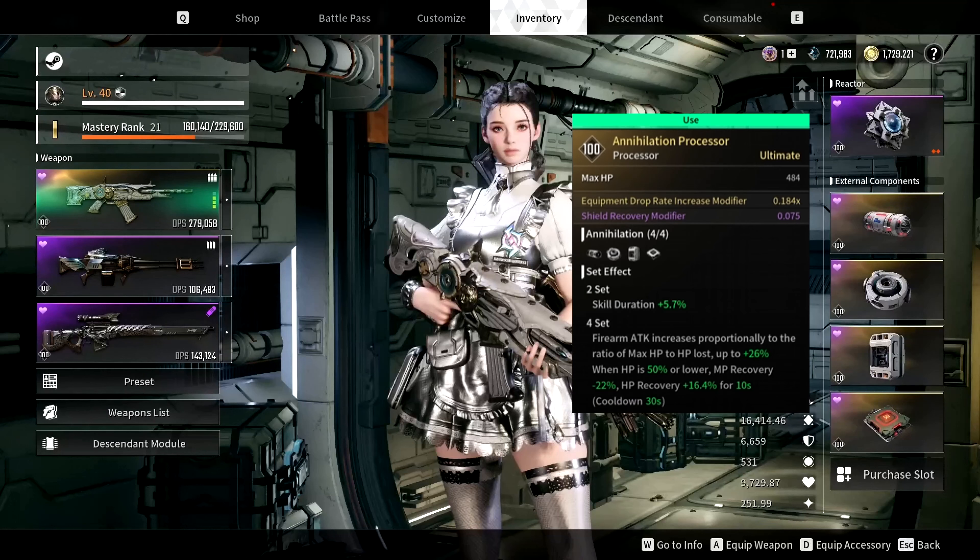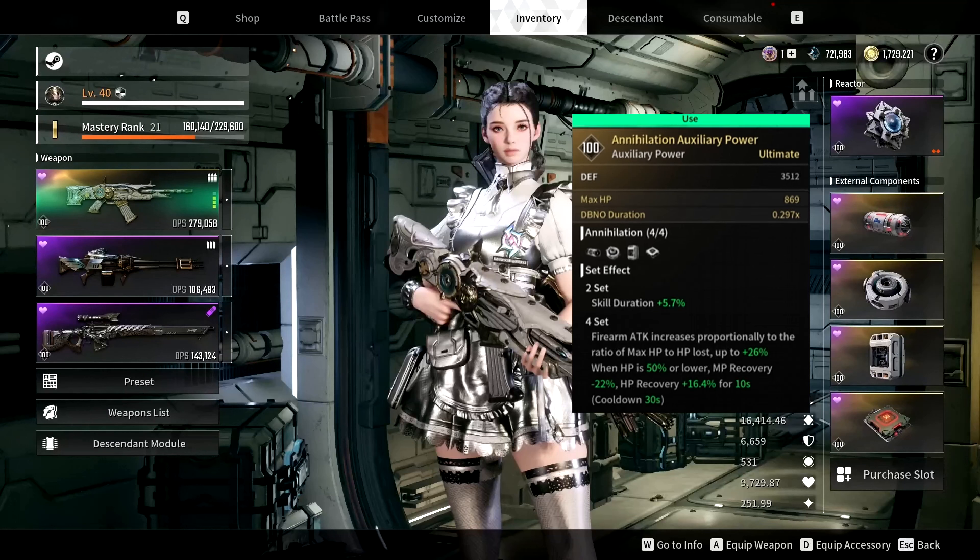External components are even more RNG-dependent, at least until you've played long enough to find good stat rolls. For our build I recommend the Annihilation Processor for increased max HP. With all four set pieces equipped, we get plus 57% skill duration and our weapon's ATK increases when we are below 50% HP. Then the Annihilation Auxiliary Power for increased max shields, the Annihilation Sensor for increased defenses, and the Annihilation Memory for even more max HP.